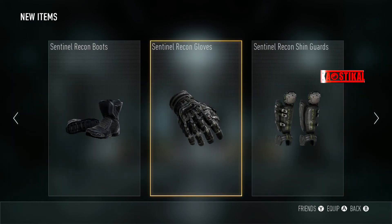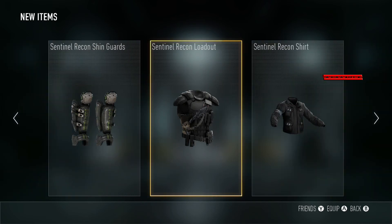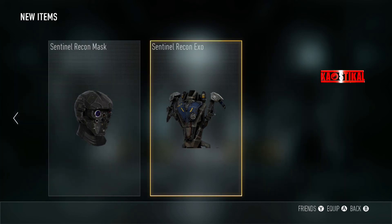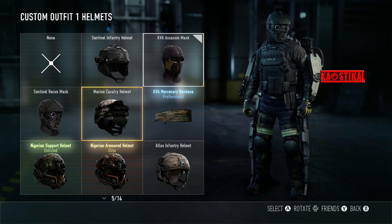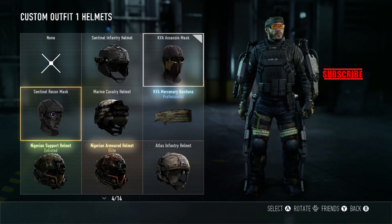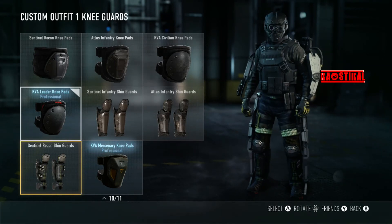We got the Sentinel Recon Pants, Knee Pads, Boots, Gloves, Shin Guards, Shirt, Mask, and Exo. I really like that mask — I might consider using it. Let me see what the full loadout looks like... oh, that's badass. I've been originally using the other one, but I might stay for that mask. The knee pads I still prefer my old ones though.